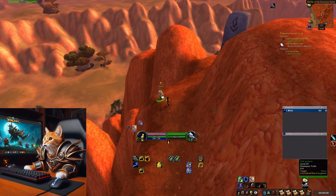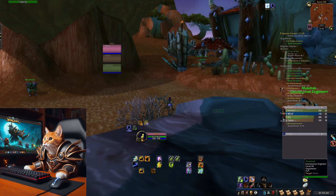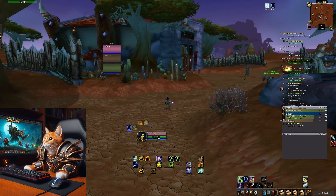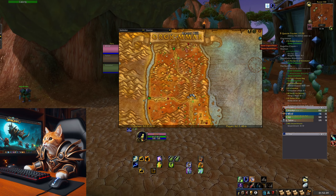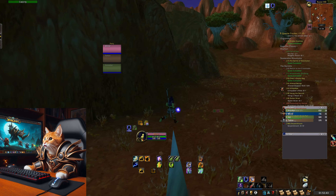He wants you to bring him a fire tar and a retching pouch. You can get a fire tar from Burning Blade cultists in this cave in Durotar. You get there by walking this path behind Razor Hill and following the road.